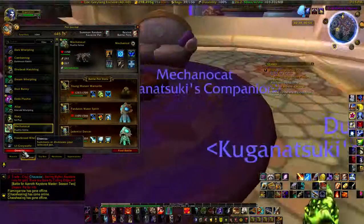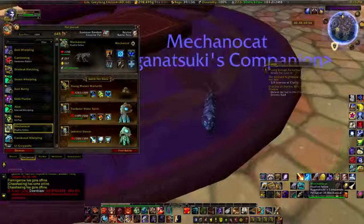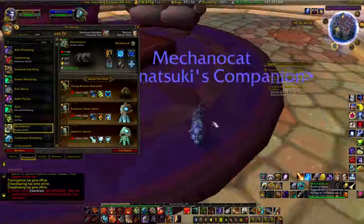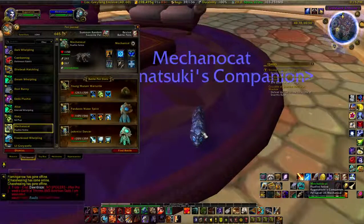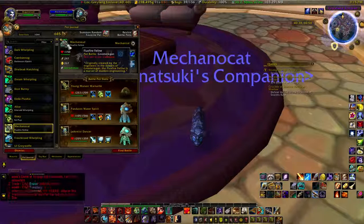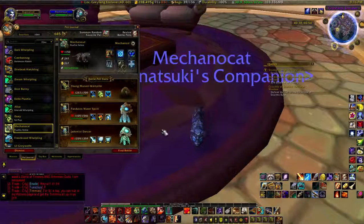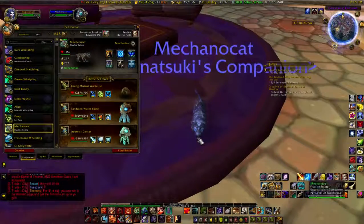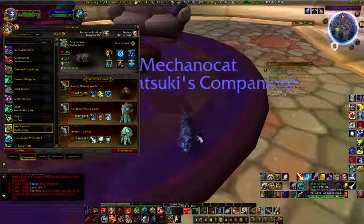Next is the Flux Fire Feline — I named mine Mechano Cat. This is a little robot kitty cat found out in Gnomeregan, originally created by engineers in the bowels of Gnomeregan. It's more metallic than anything — very hypoallergenic!